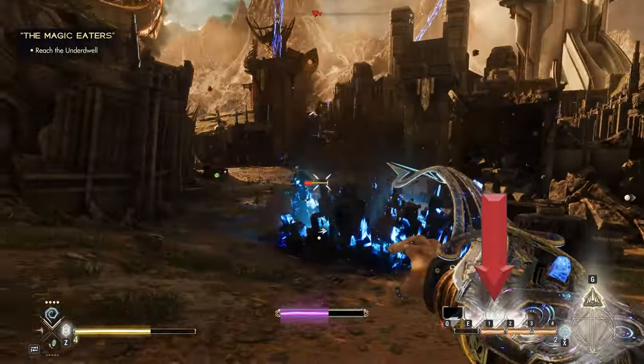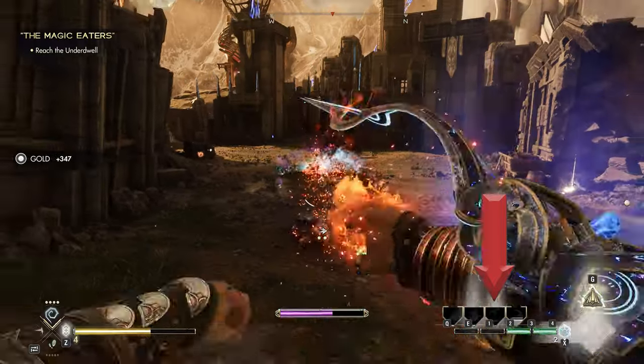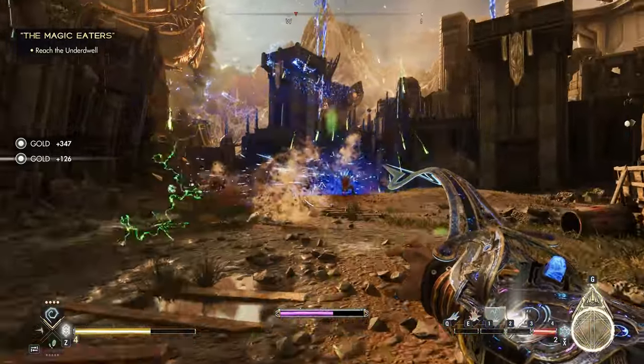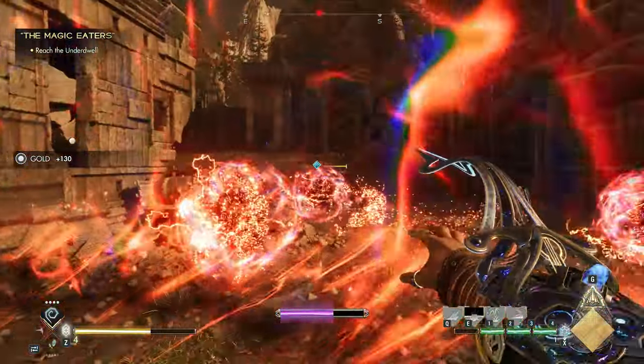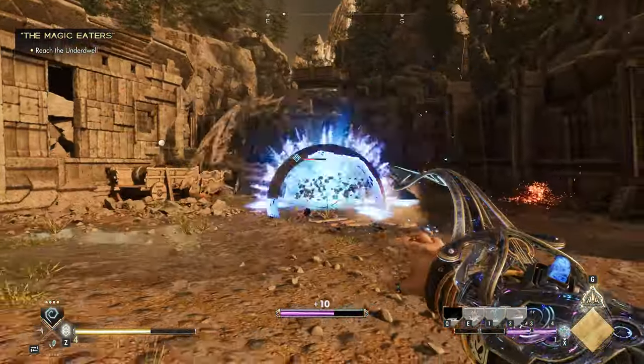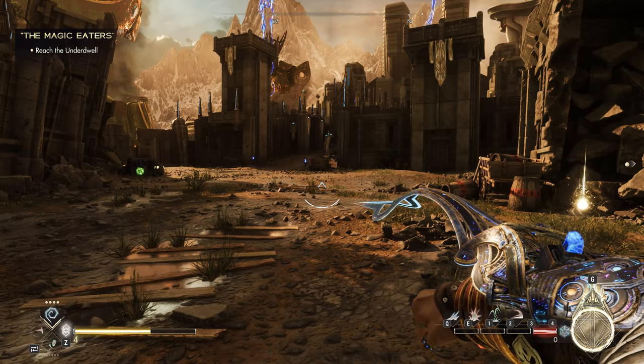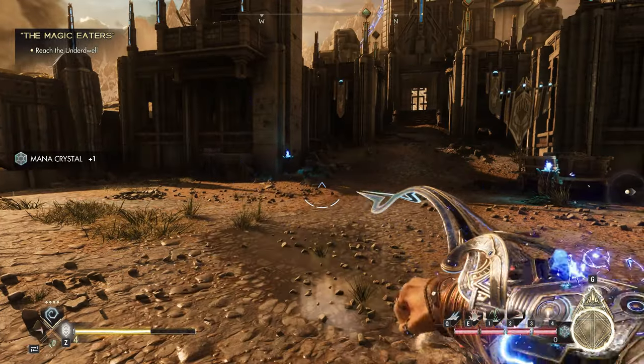Over here on the right side of the screen, you're going to see your 6 Fury abilities. These are your most traditional style of spells that function off of a limited mana resource. You'll automatically regain that first bar of mana over time, but consuming a mana crystal is the most reliable way to top that off.